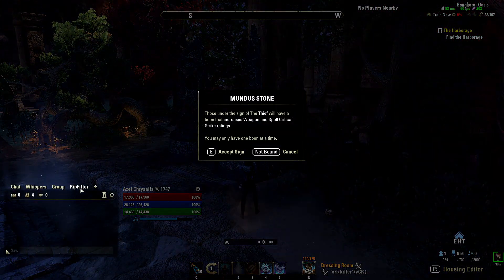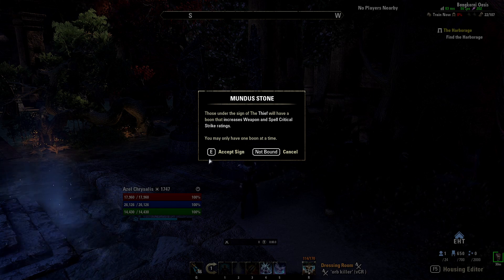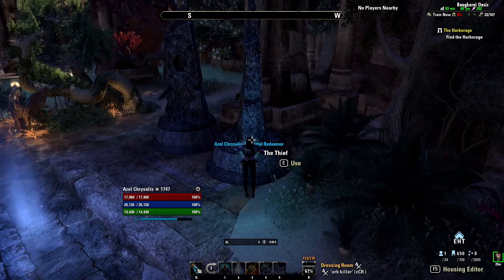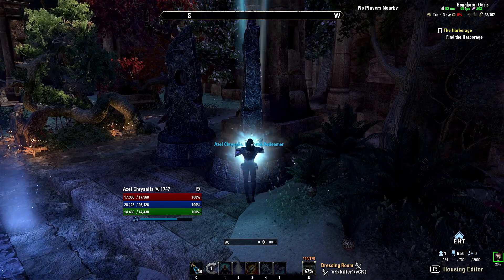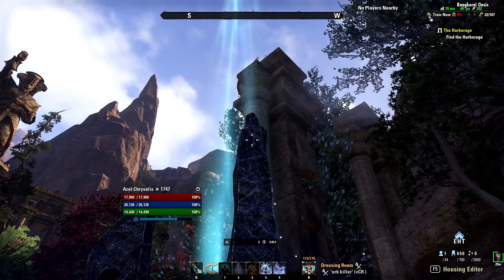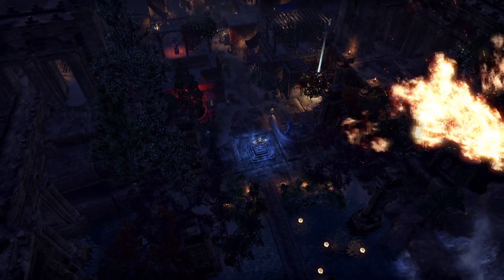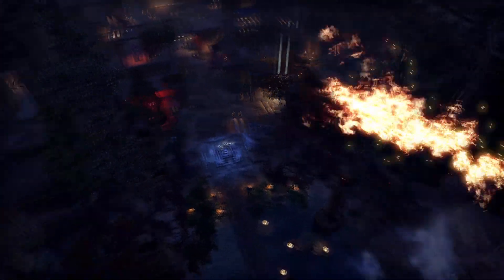Now let's get to choosing a mundus stone. In the current patch the usual choice is the Thief mundus for a higher crit chance. If you already have a very high crit chance — usually the case when playing two crit-heavy gear sets on magicka — you can also use the Shadow mundus to increase your critical damage instead. If you play a stamina character without enough support to help with your physical penetration, the Lover mundus is also an option for you.